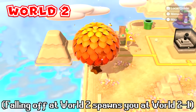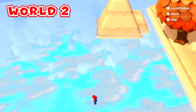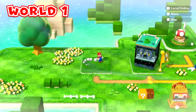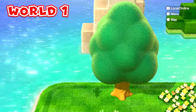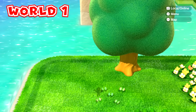The same thing happens if you do this at World 2. But you might be wondering what happens if you remove the first level of a world and then fall off the map. If you do this, the game crashes because it tries to respawn you at the first level but there is no first level to respawn you at.